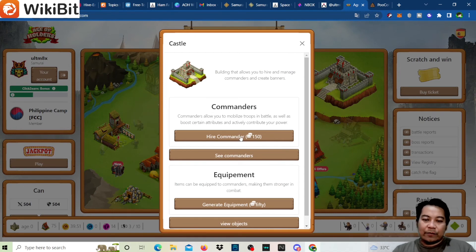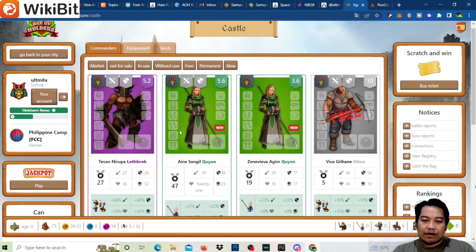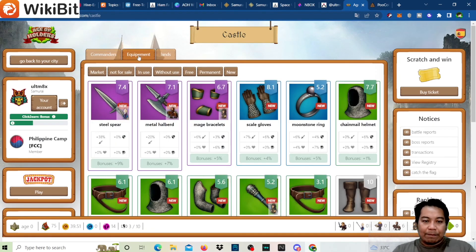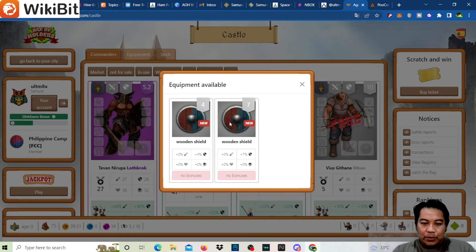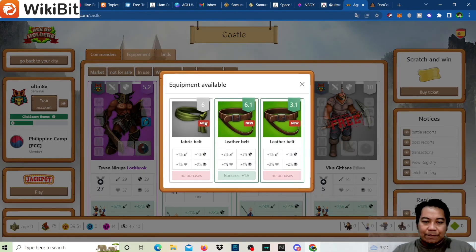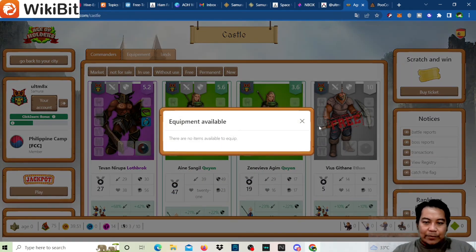Back at the castle, you can hire a commander for 150 gold. These are our current commanders — we have a duplicate two-Yen. For equipment, let's add items to a commander. Click the commander and then click to equip. Check the stats and equip items you have available.